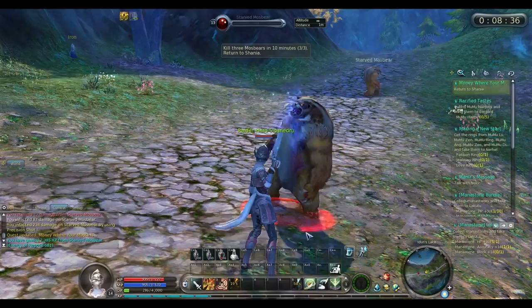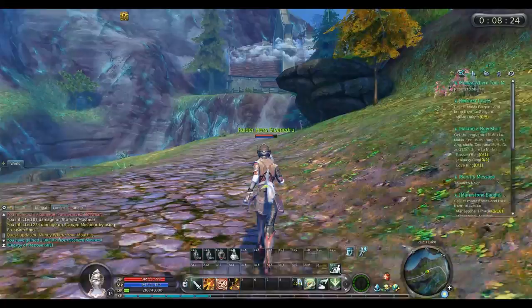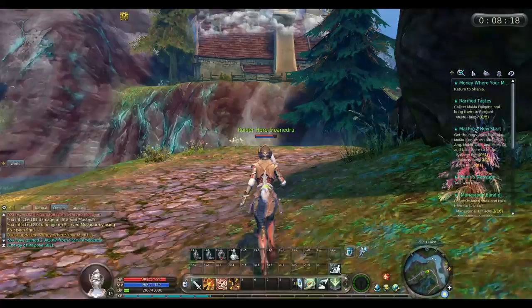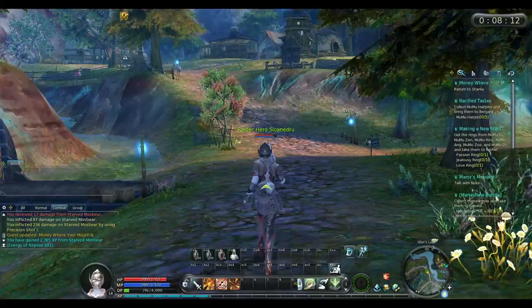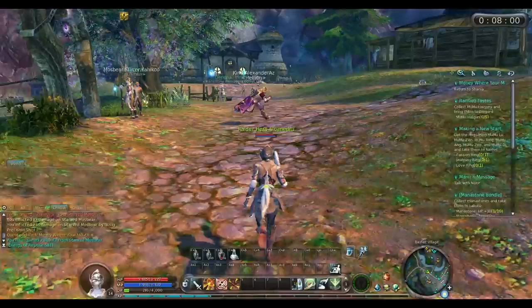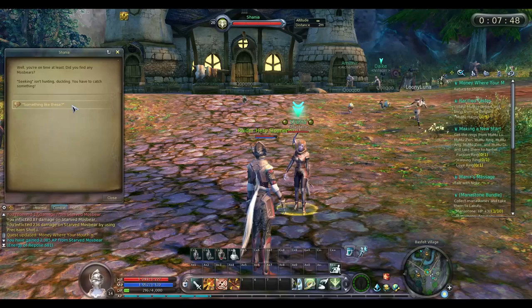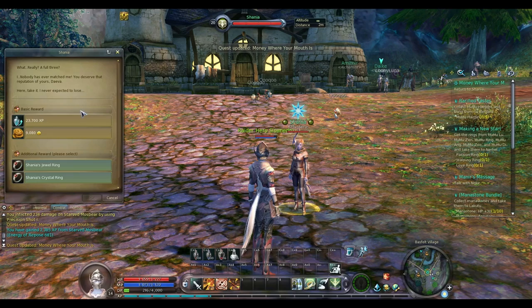I ended up putting a shield up because I was starting to take some damage. There's a couple of other players that just ran past me. I can always tell players by their names as well as the fact that they're a member of a league — what would be called a guild in World of Warcraft. I think they call them leagues here. I have not joined one yet. I may or may not have to once I get to a higher level, but I'm going to remain out of any league for as long as possible.